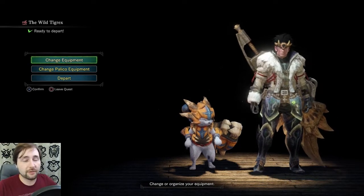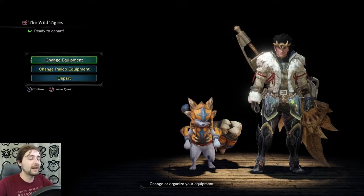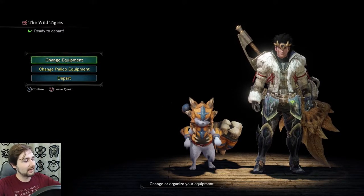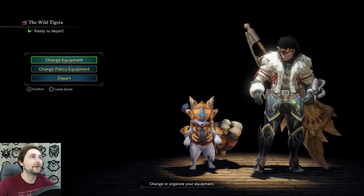Hello Internet, I'm HamsterBomb, and you guys are back for another episode of Monster Hunter World: the Iceborne beta. We are going back to take down the Tigrex, that limping freight train who limps faster than any Olympic runner.